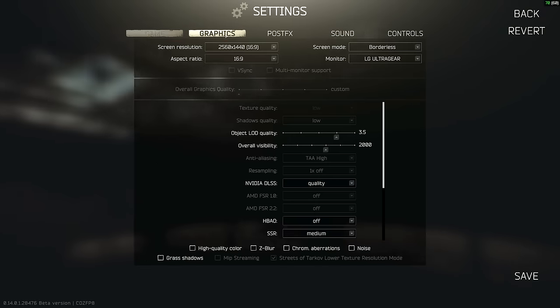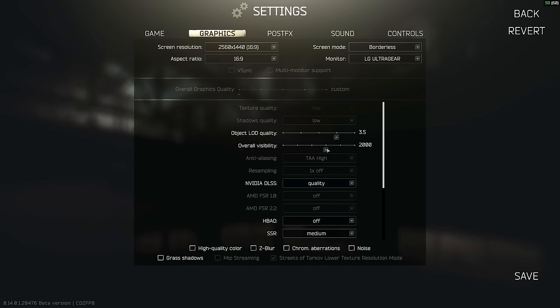The next one is overall visibility, which basically controls when things spawn in - so on Shoreline, if you're looking a long way away, certain rocks won't spawn in beyond the threshold. I usually leave it at about 2000. Neither of these settings - LOD or visibility - have a huge impact on performance as far as I can tell, so I normally leave them at relatively long distances.